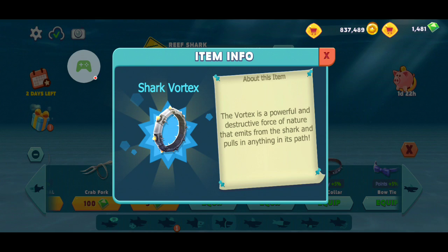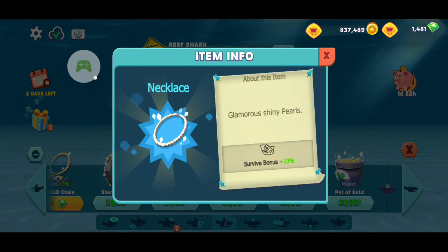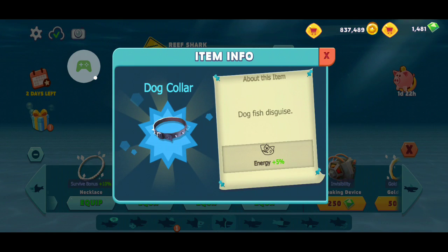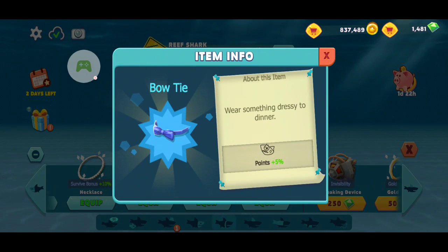The Vortex sucks stuff in, and you have to wait a little over time. Everything you can eat basically gets sucked up into it. The shiny pearls give a survival bonus of ten. I believe your health depletes less slowly — your energy depletes less slowly with it.